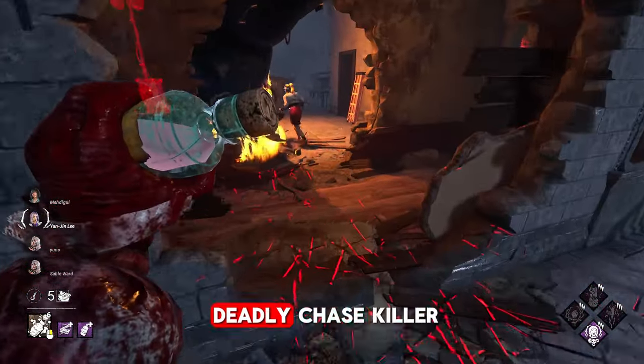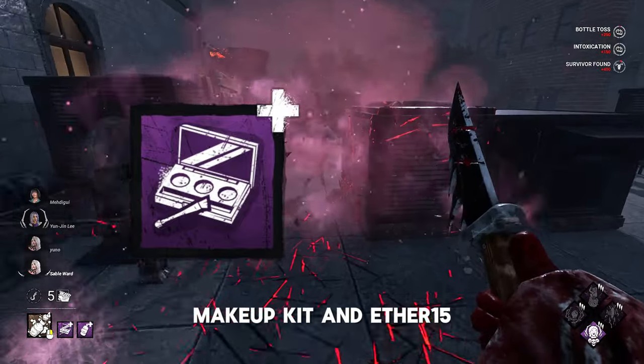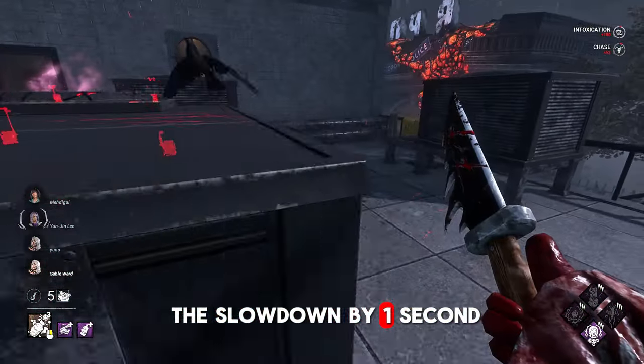With a certain build, Clown can be a deadly chase killer, especially with these two add-ons: Makeup Kit and FR-15. The first one increases the duration of the speed bonus by 2 seconds, and the second one increases the duration of the slowdown by 1 second.